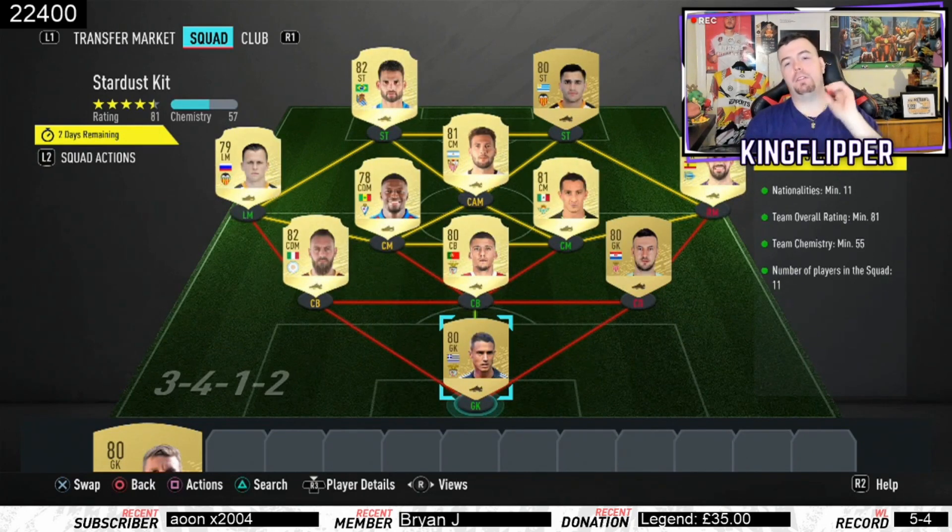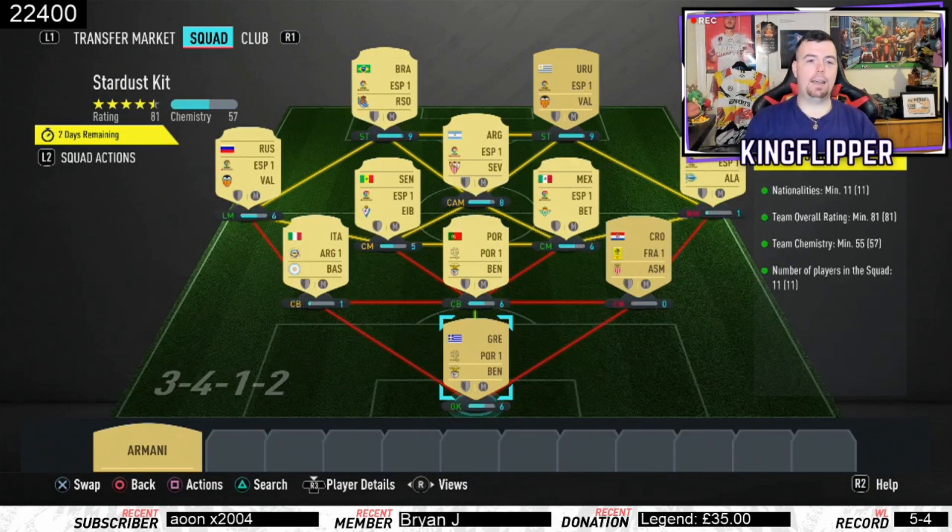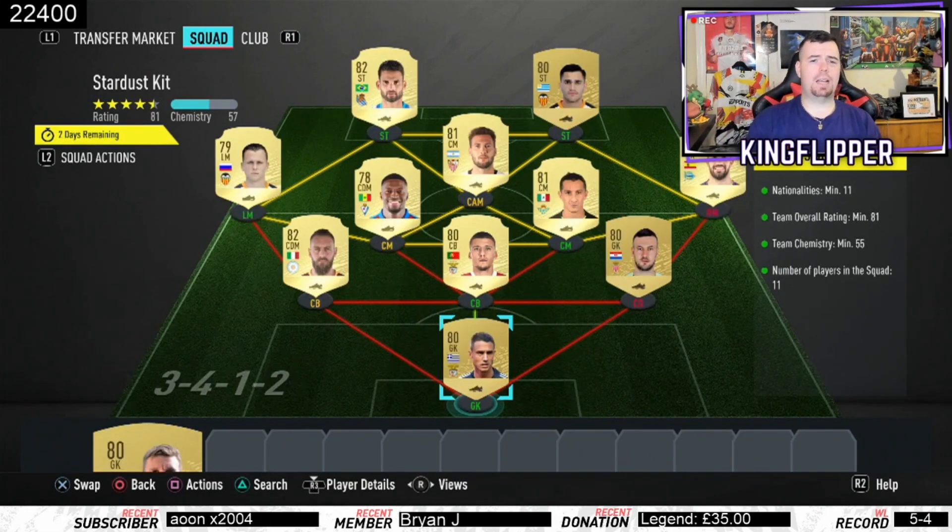Apart from the defence, everyone is from La Liga. Only Pacheco is out of position because he's obviously 82-rated and he's the cheapest 82-rated in that league. Then we have De Rossi and just some random players in positions.